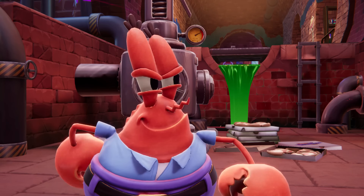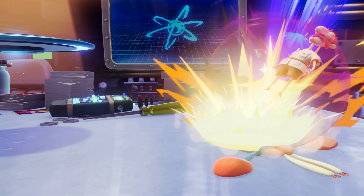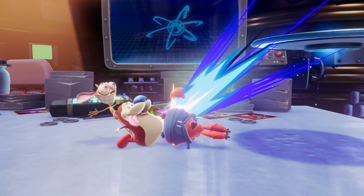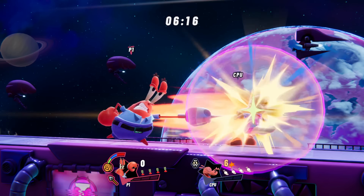There is of course also one asset that Mr. Krabs values and craves most: money. As Mr. Krabs deals and receives damage, loose change and dollar bills will come raining down from him and his opponents. While Mr. Krabs starts off relatively slow, his speed and special attacks both get buffed as he collects more money.